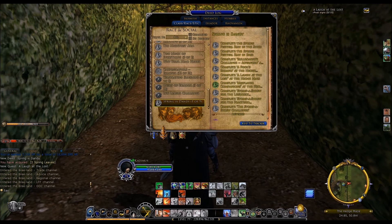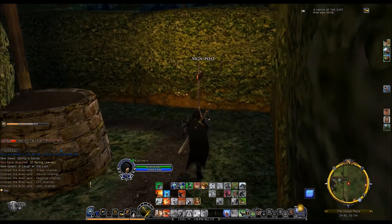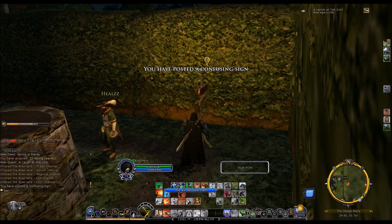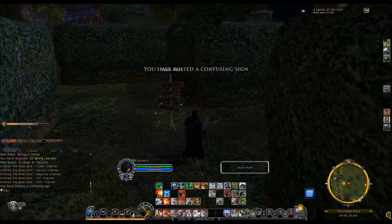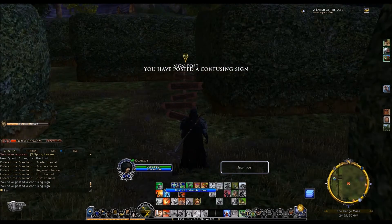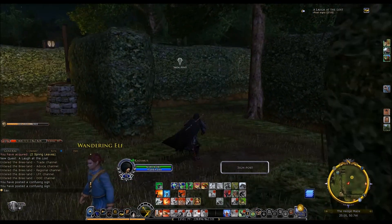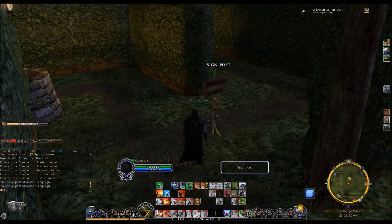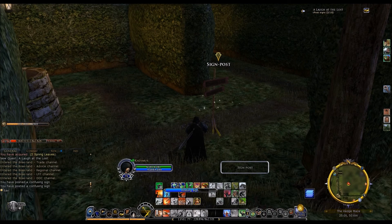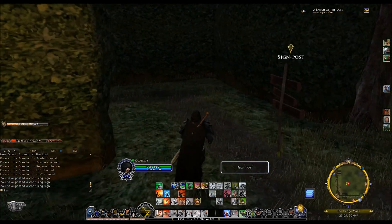Now I need to change the sign post — ten signs total. Back at the entrance heading in, there's one sign post. Shouldn't be too difficult. These signs are pretty much everywhere. It seems when you take these quests you can only take a certain amount at a time — a few of them disappeared after I picked up this one. So you can't gather them all at once, I guess so you're not stuck in here any longer than you're going to be after you get lost.